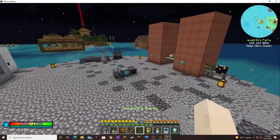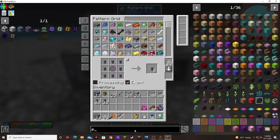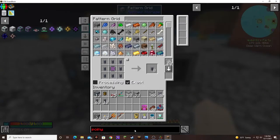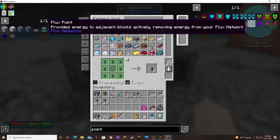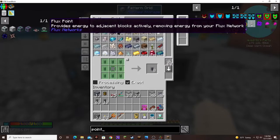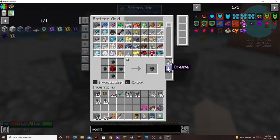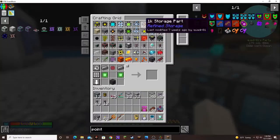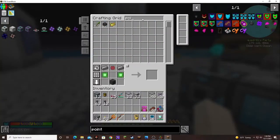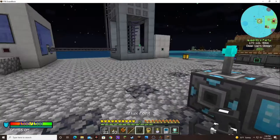One thing I need to do is teach this to make a flux point, because I found that my power stuff doesn't interact with Mekanism very well, but the flux networks — it does work with it. So definitely need those.